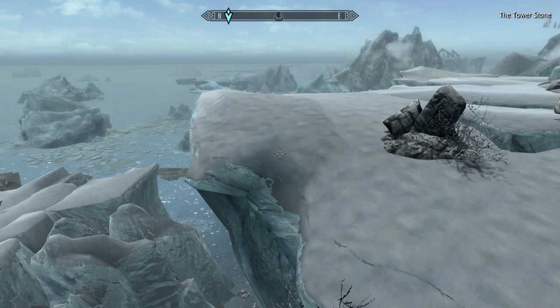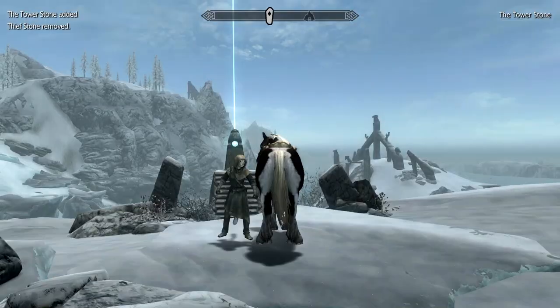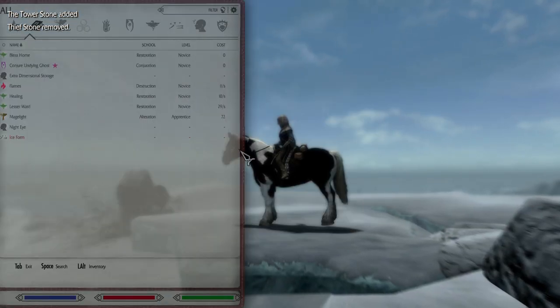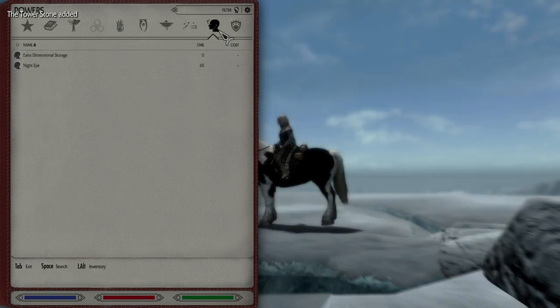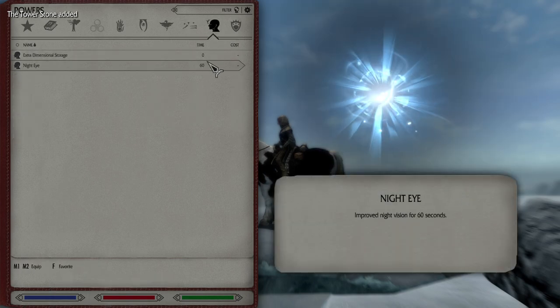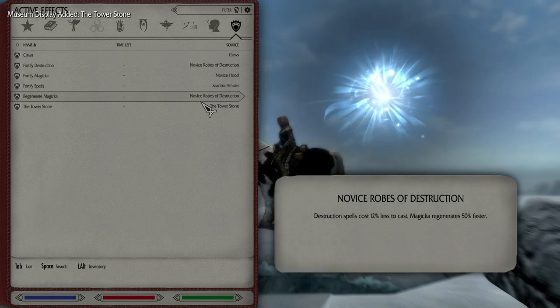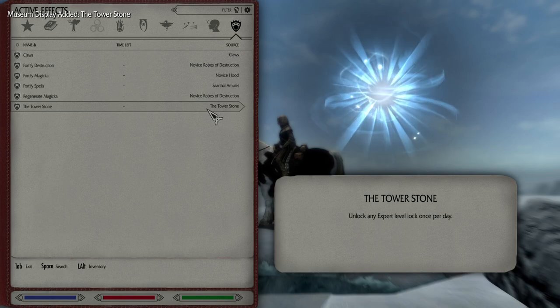There we go — hop off our horse and go grab the power of the Tower Stone. Once a day we can unlock any expert level lock, so that will come in very handy for our next step.